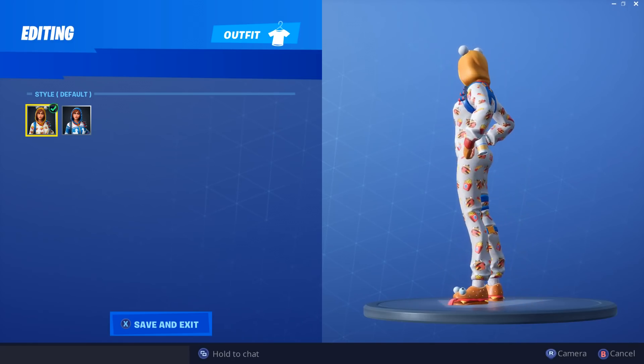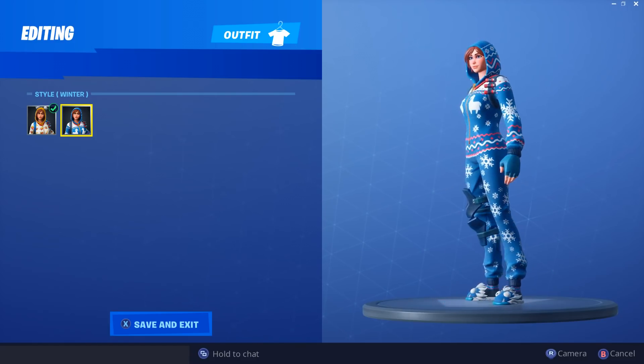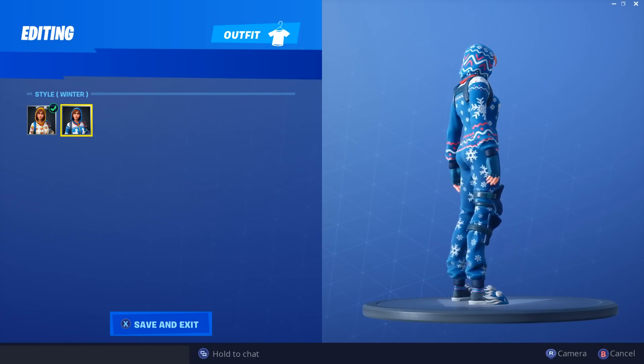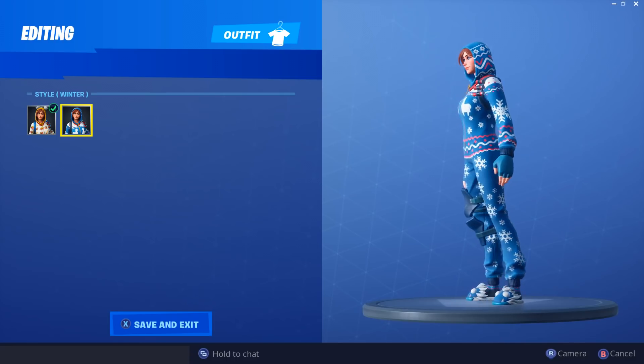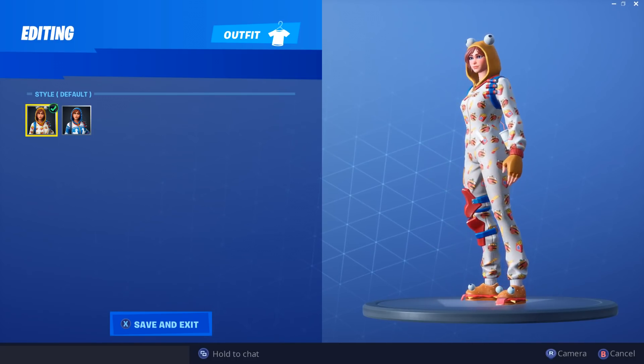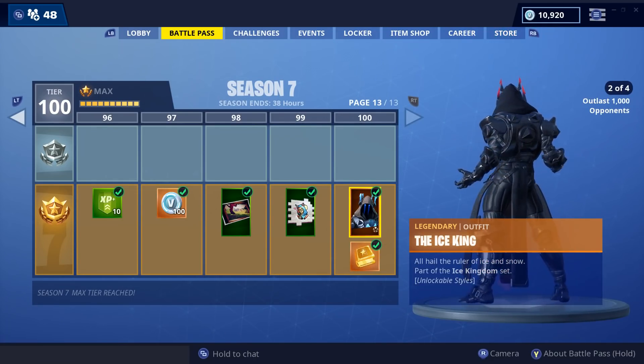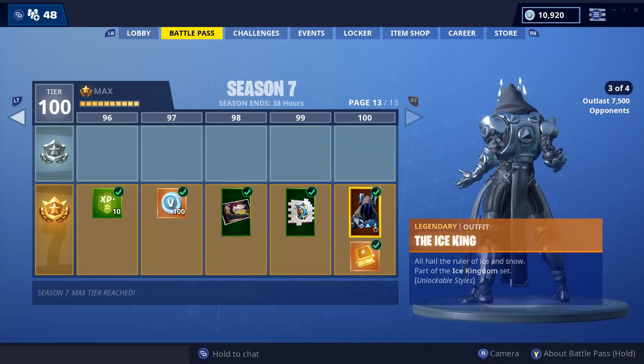A lot of people really wanted the Onesie in the item shop because it was leaked a long time ago, but then it became a battle pass skin. It's great, I love it, a lot of people love the skin. The winter outfit is adorable and both styles are great. Then we had the Ice King, which was the tier 100 skin for this season.